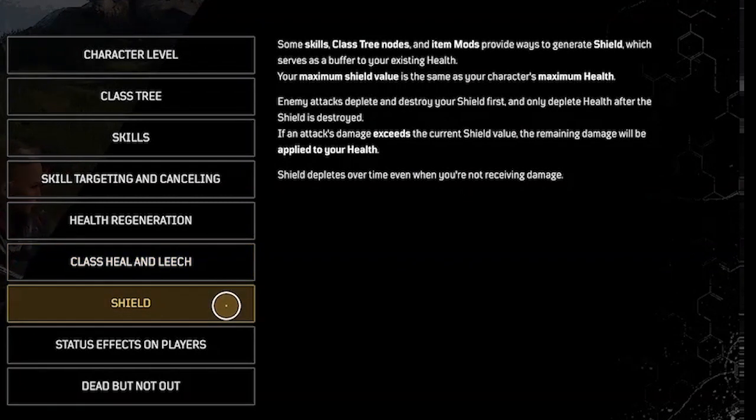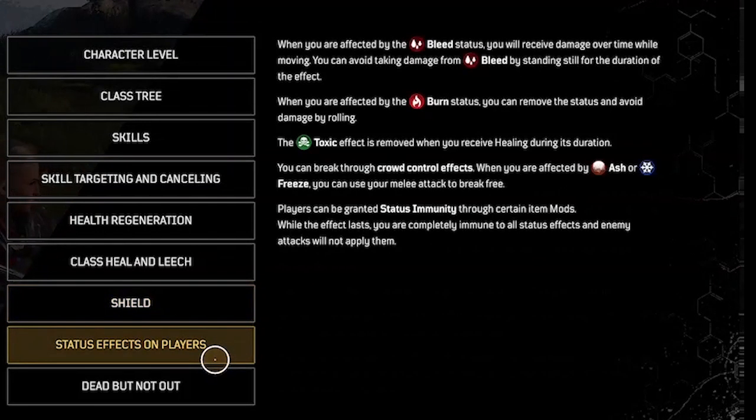Shield: some skills, class tree nodes, and item mods provide ways to generate shield, which serves as a buffer to your existing health. Enemy attacks deplete and destroy your shield first and only deplete health after the shield is destroyed. Shield depletes over time even when you're not receiving damage.